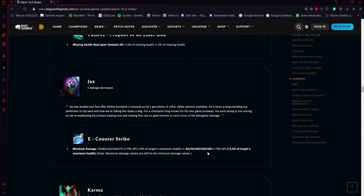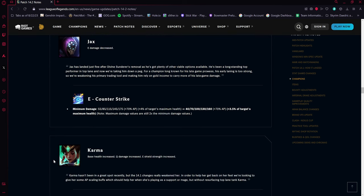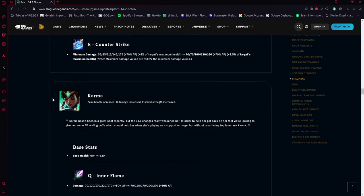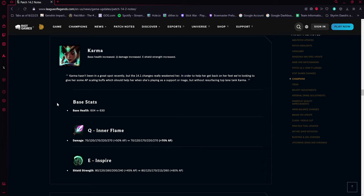Jax's E Counter Strike is getting nerfed. The flat minimum damage is going down by 15 at every rank, and the percentage of target's max health damage is going down by 0.5 percent. Since maximum damage is always two times the minimum, the max damage is also getting nerfed. Apparently Jax had a percentage of target's max health on his E this whole time — added during his VGU — which explains why it hurts so much.